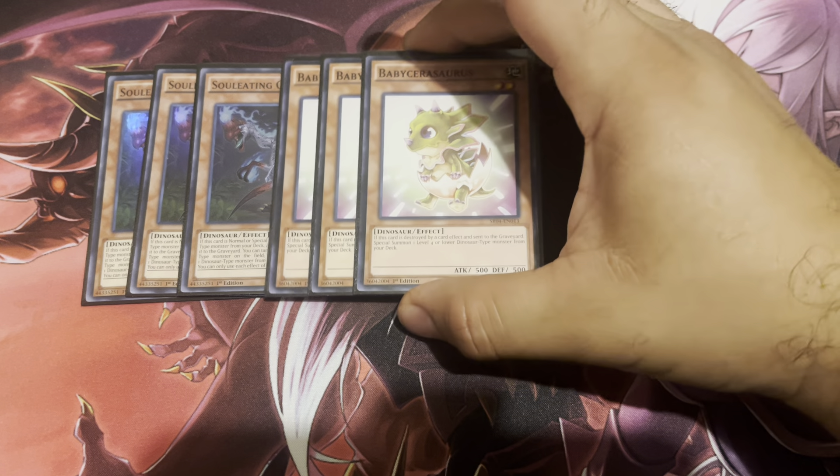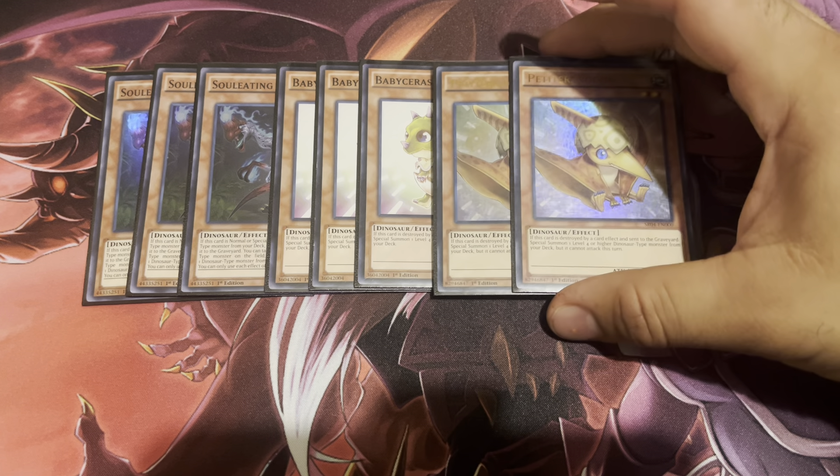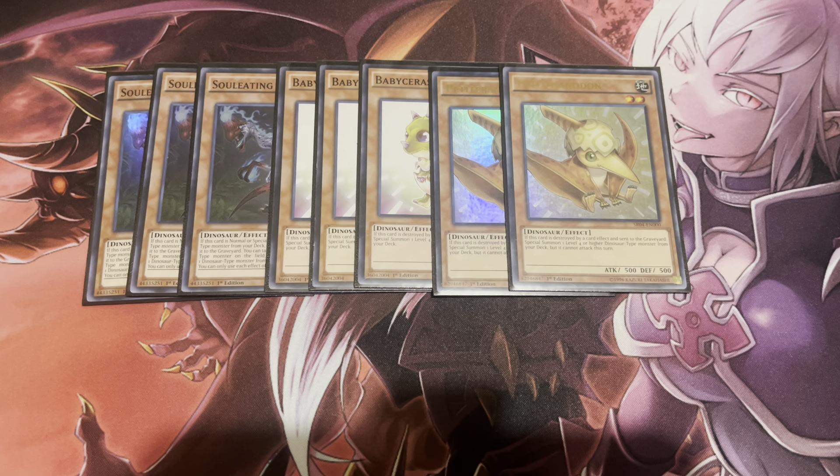Next up, three copies of Baby Cerberus. This card is pretty cracked because it's not once per turn — it's a mandatory effect and it can even bring itself out off its own effect. When this card is destroyed by a card effect, you can special summon any Level 4 or lower Dinosaur monster from your deck to your field. Two copies of Petite Tyrannodon — kind of like Baby, but the only difference is that it special summons Level 4 or higher monsters.